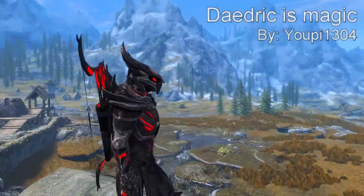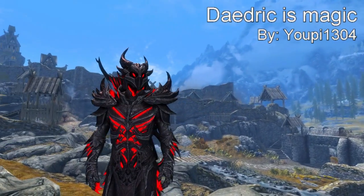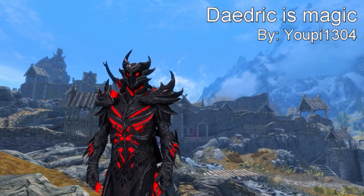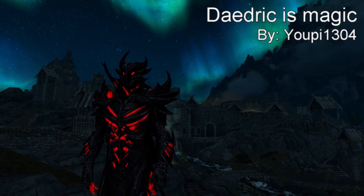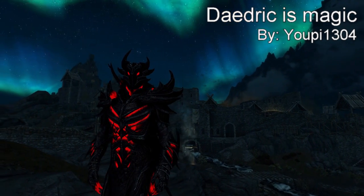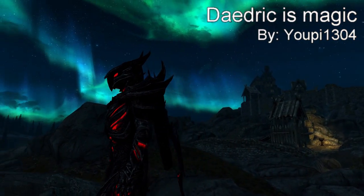Coming in at our number four spot we have the Daedric is Magic mod. What this mod does is it changes the Daedric armor to look more like Oblivion's armor and it adds a very red glow to it. It looks really awesome and it does remind me of the Oblivion armor because in Oblivion the Daedric armor looked badass — it was really cool looking and it had a red glow such as this.